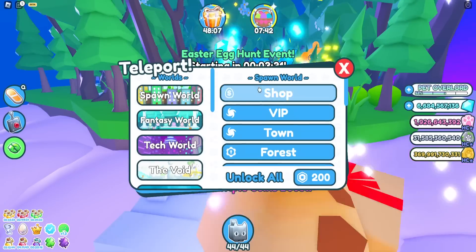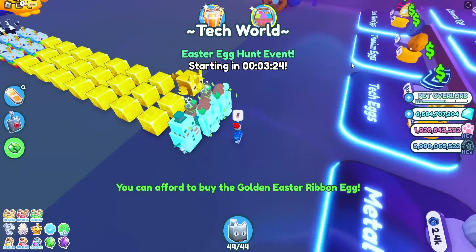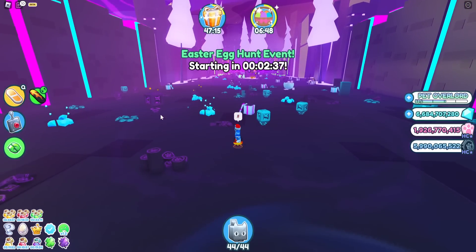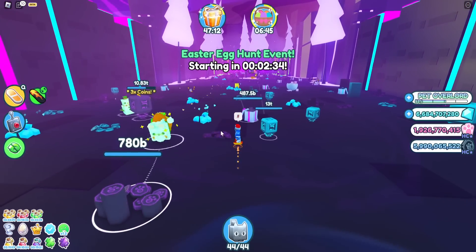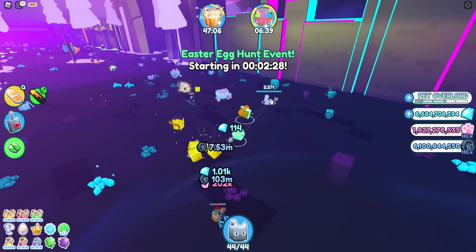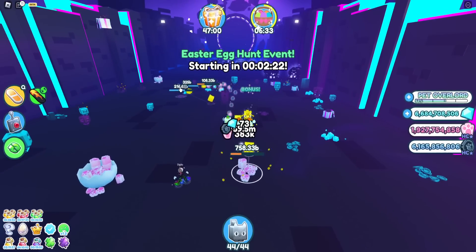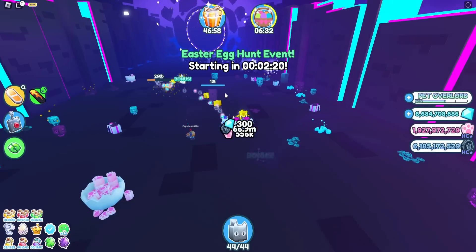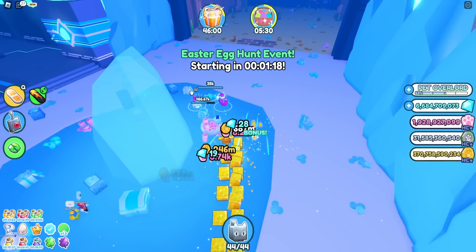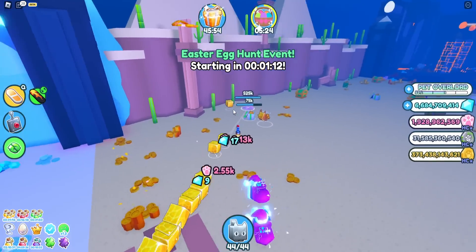Let's see if we can finish before the three-minute timer - the Easter egg hunt event literally starts in three minutes. There's little to none of the new stuff in this area. Spawn them in - yes, it works! A couple more coming in. Somebody told me to come to glacier as a pretty good spot - it's not bad but the event is about to start.